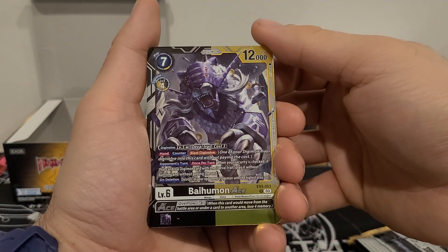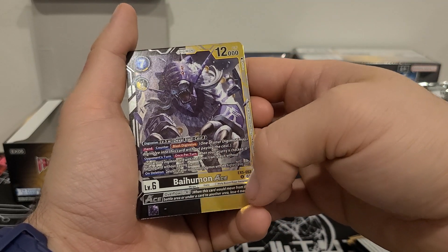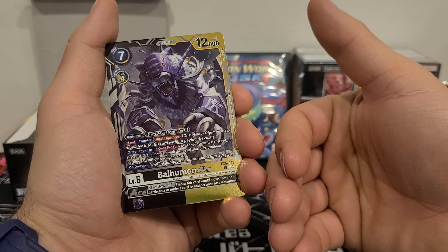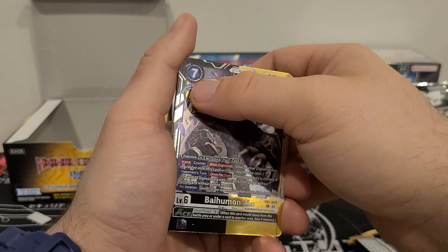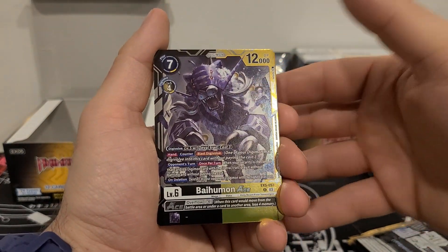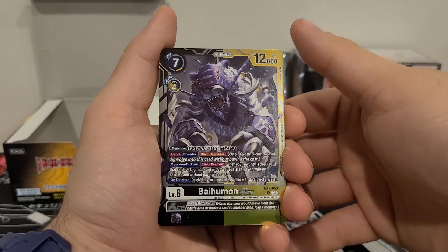I would like a ruling clarification — delete one of your opponent's Digimon with the highest play cost. I guess it's you choose, which is great. These are only a play cost of 7, which is a lot less than some of the other ones. Normally megas are a lot higher, but I guess because these ones are meant to be brought out easier.